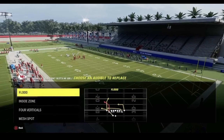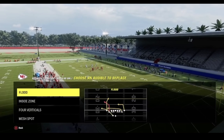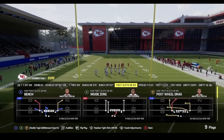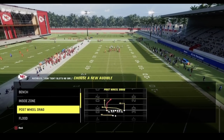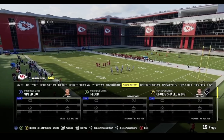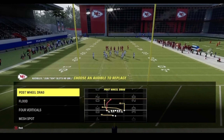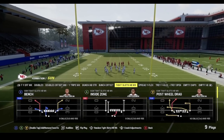These are the audibles I like if I'm going to be running Tight Slots as a main formation — if you're only running Tight Slots and coming out in it. But if I mix it in, which is what I do, I'm in Bengals right now, so I audible into Bunch Strong and Tight Slots. You can replace Post a Drag with inside zone if you only run Tight Slots, then come out in Post a Drag. These are the audibles I like out of Tight Slots.